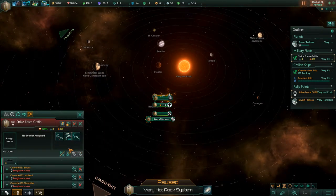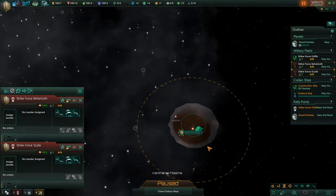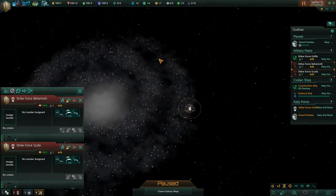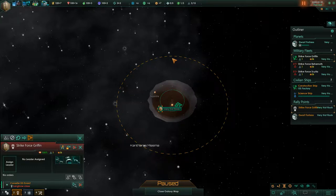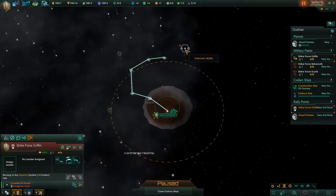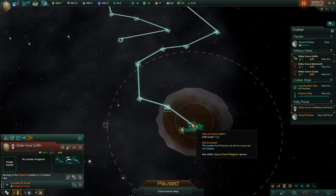Let's split the fleet. We're starting very far at the end of a two-arm. Let's go ahead and send Strike Force Griffith northwards — space northwards. We'll send you up here and just kind of loop around, and then after that just come back home. Strike Force Behemoth, we're going to send you out this way to explore, and then let's start making our way back around and back home.